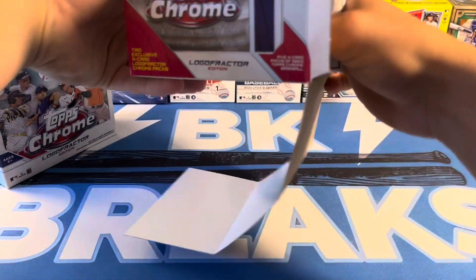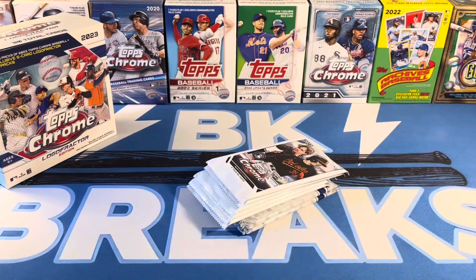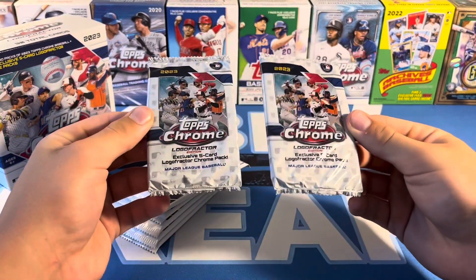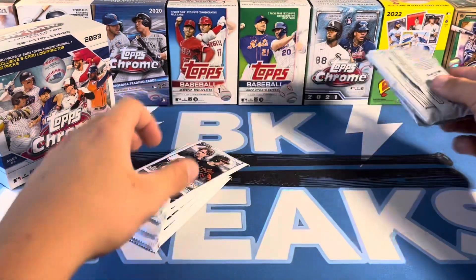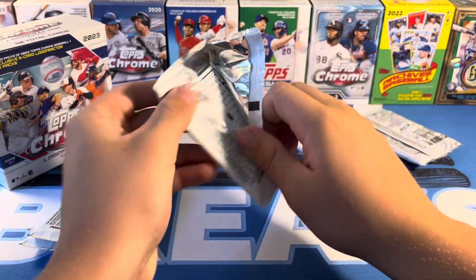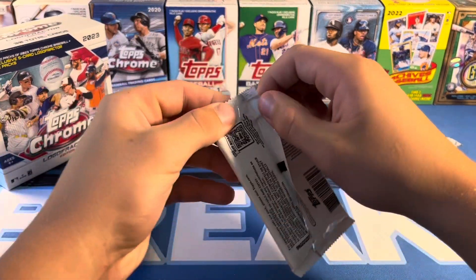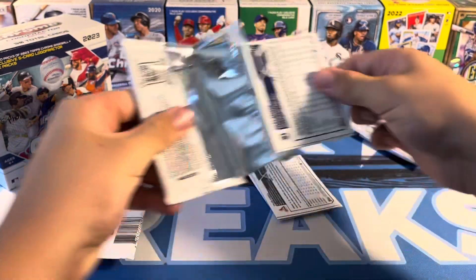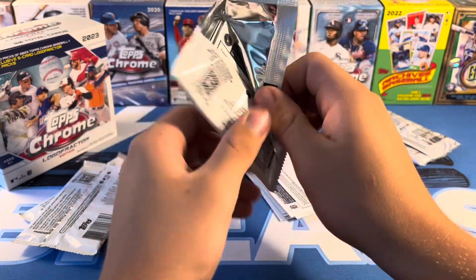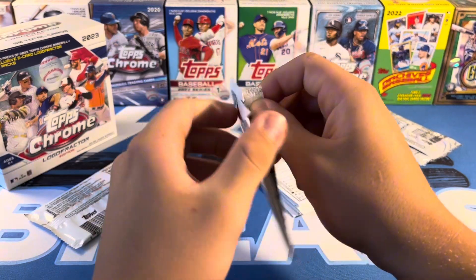Quick misplay with the camera right there, but we're back. These two Logo Fractor packs right here are what you're chasing. These base packs we'll rip open because we can get MVP buyback stuff from here, which is cool. There's a good rookie checklist, so you can still get like Corbin Carroll, Adley, and Gunnar from these packs, which is cool.